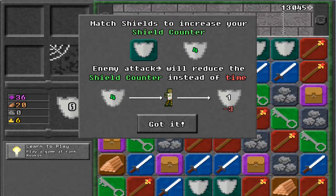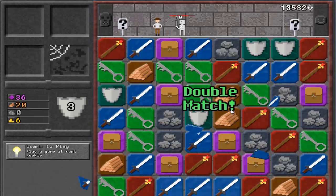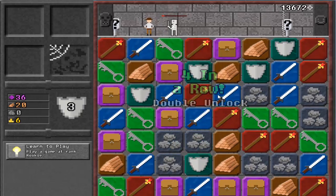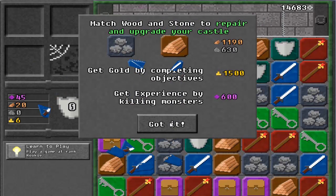Match shields to increase your shield counter. Enemy attacks will reduce the shield counter instead of time. Okay, attack. Yeah, bait on him. Hit him with the key — didn't work. Hit him with the sword.